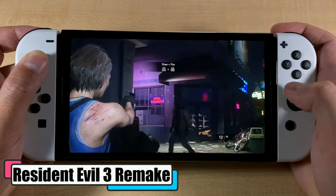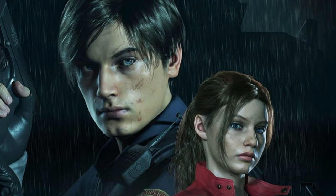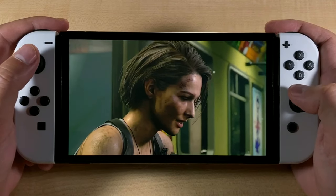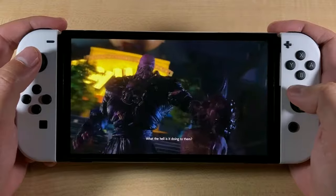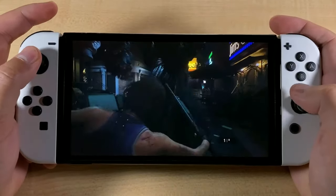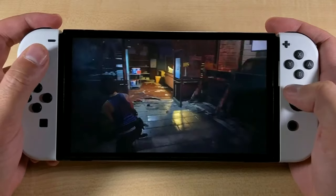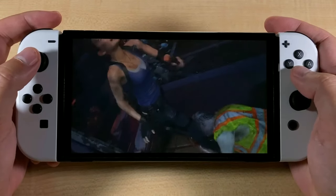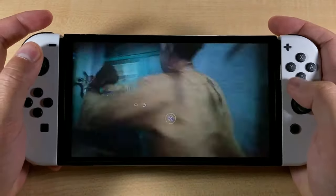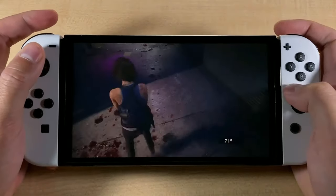Resident Evil 3 Remake. Resident Evil 3 is chronologically set 24 hours before Leon and Claire get to Raccoon City, and mainly follows Jill Valentine, an elite STARS operative. Playing as Jill, your goal is to get out of the city, but your attempts are thwarted by Umbrella's bioweapon Nemesis, who's tasked with hunting down STARS members. During certain segments of the game, you also play as mercenary Carlos Oliveira, who strives to rescue civilians and help evacuate the city. After the success of the RE2 Remake, it shouldn't come as a surprise that the RE3 Remake also splendidly captured the tension and fright that the original brought to the table, while completely reimagining the way it looks. The focus leans more towards combat than puzzles, and the fast pacing makes it all the more exhilarating.